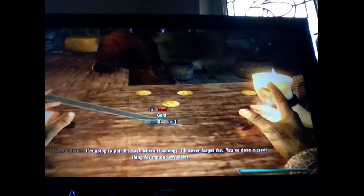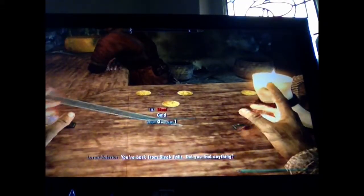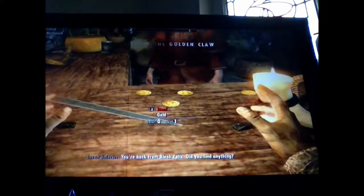I just want to take your money. You've done a great thing for me and my sister. You're back from Bleak Falls. See? Gold - 400. I did.